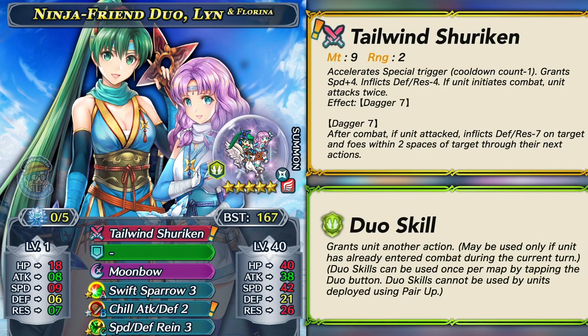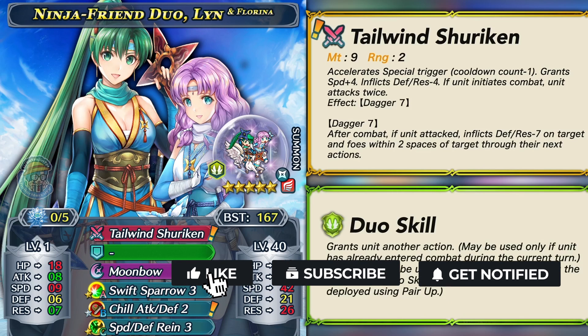Duo Lin is a colorless dagger flying unit, and that is still pretty unique in my opinion. We don't really have too many units in that category, and she also has a duo skill and Tailwind Shuriken as her preferred weapon, making her further unique. This is a special-accelerating brave dagger, and the minus one special cooldown from this weapon is extremely powerful. Basically, if they run something like Moonbow or Ruptured Sky, they can trigger that special on the brave hit, which is pretty nice for damage output.